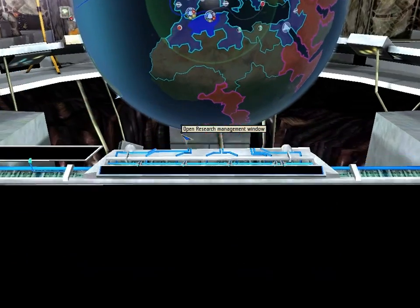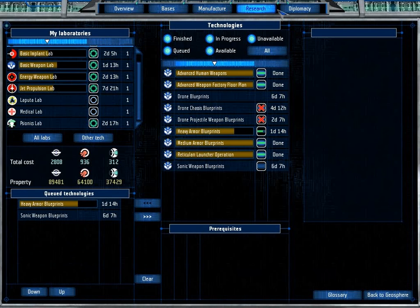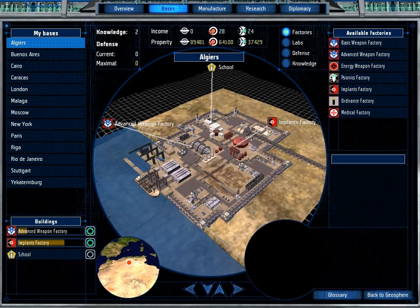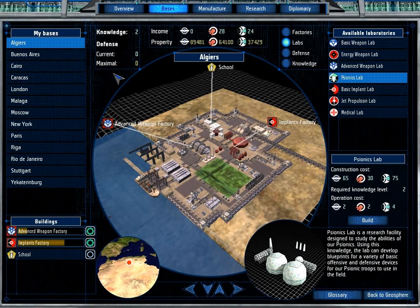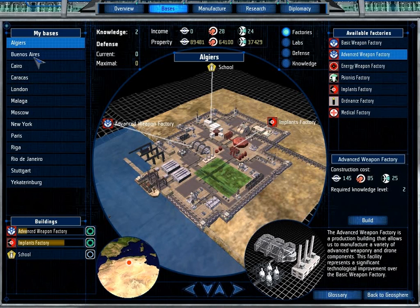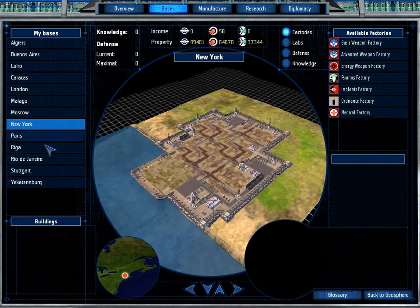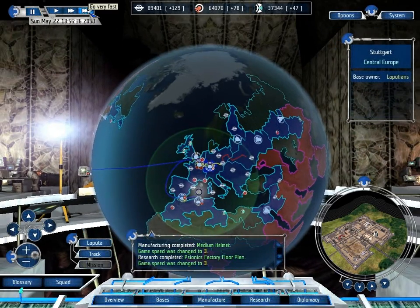We've successfully finished a psionic floor plan — we might want to make that. Let's go to our bases and see if there is somewhere a Psyonix factory floor plan. We don't have a Psyonix factory just yet. We have a Psyonix lab but no Psyonix factory, so that's actually not a bad thing to build. Let's build it! There we go — we're building something!